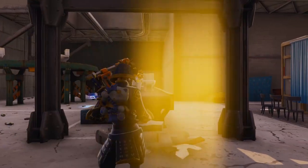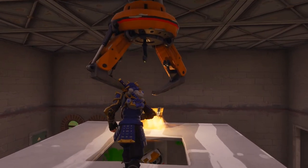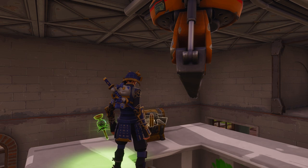Chest number seven is inside the main building. You'll find a chest sitting on top of a one by one box with a window on the front. You can easily build a ramp leading up to it.